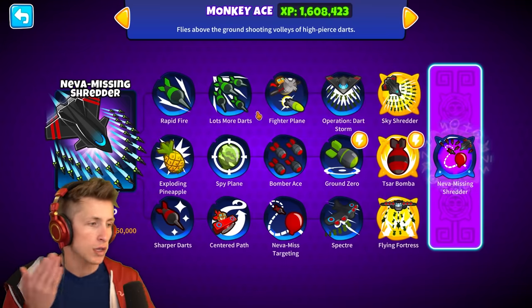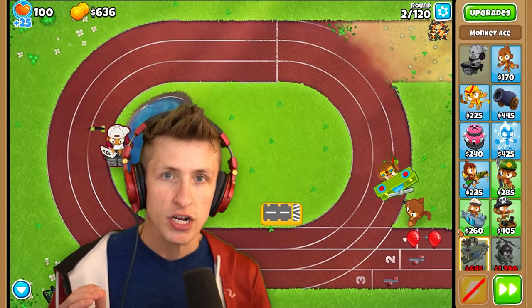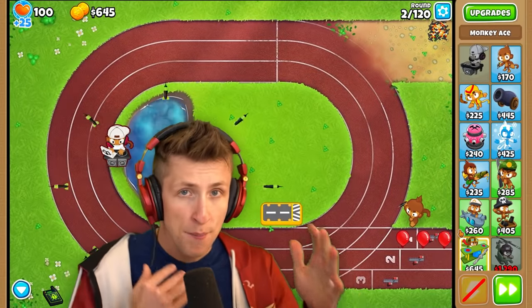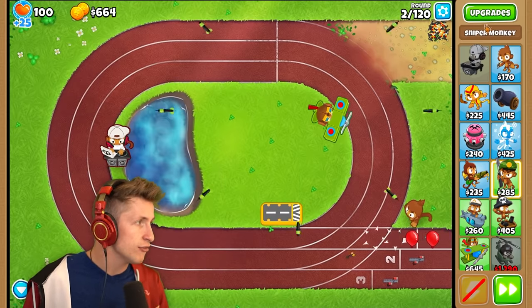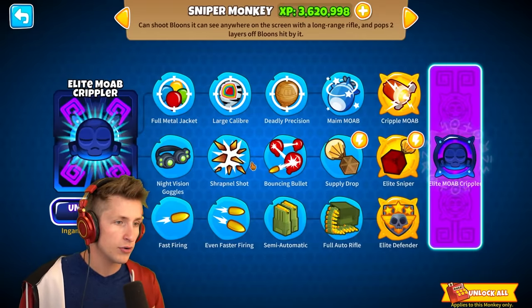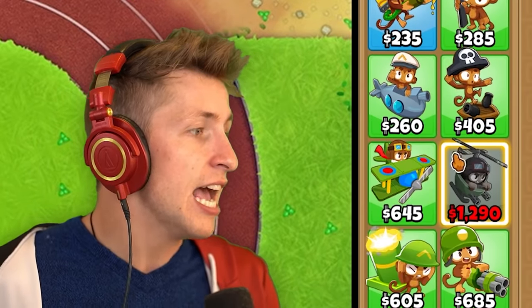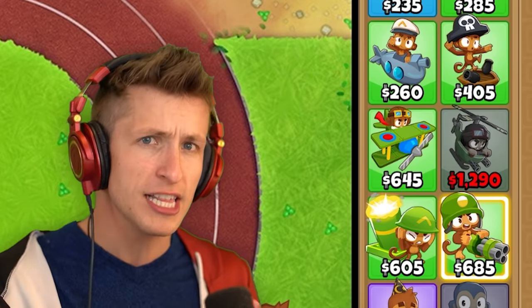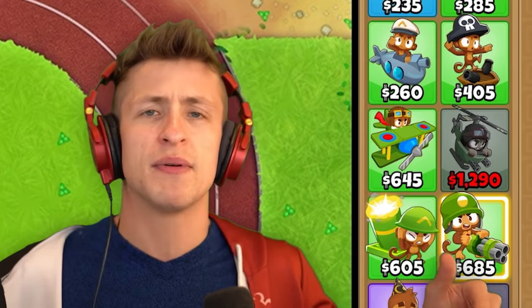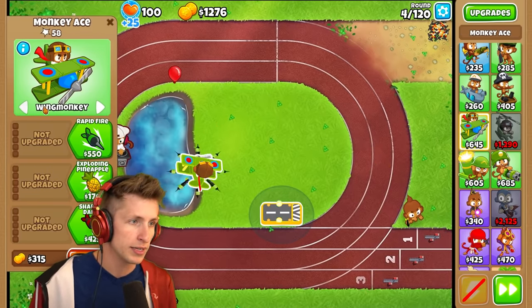That looks so cool! I am so ready to see this amazing Paragon Monkey Ace. And if you want to see more of the military Paragons, hit that like button. We actually have every single Paragon unlocked for the militaries: Sniper Monkey, Sub, Monkey Buccaneer, Monkey Ace, Heli Pilot, Mortar Monkey, and the Dartland Gunner. Let me know in the comments section down below. We're doing great so far. Let's go ahead and turn on Wing Monkey.